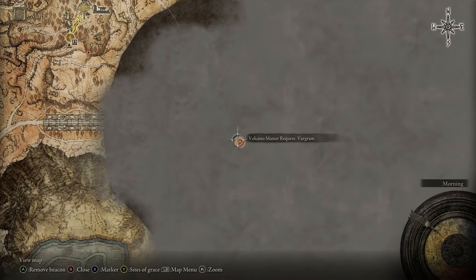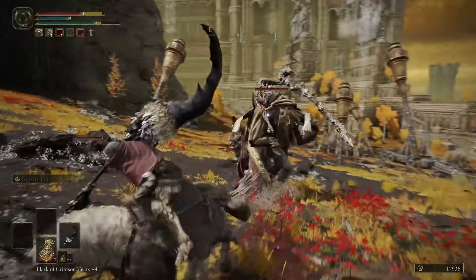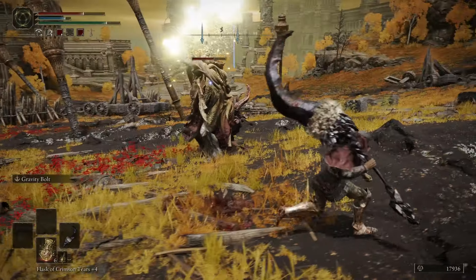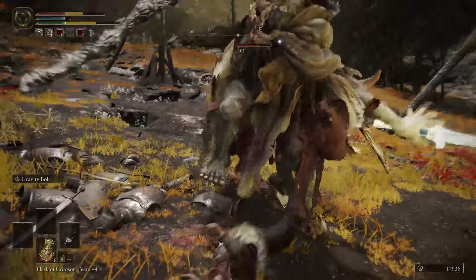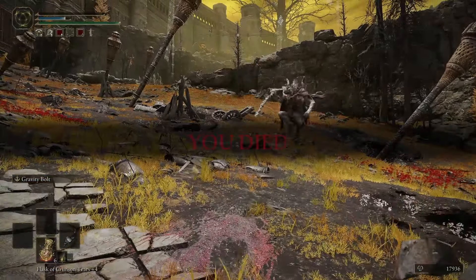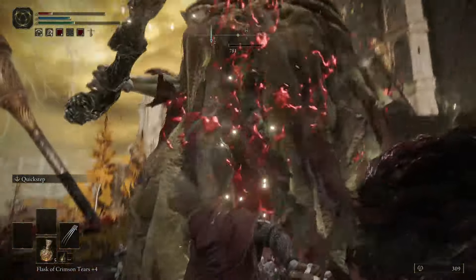The next target is off in the capital and on the way there, I meet up with a familiar face. Margit's back, just like he told me he would be. I made an entire video on him and his fight and I'm super familiar with his work, so I should have no problem beating him now that I'm so much stronger, right? Okay, turns out he's still a major boss and I still don't have all that much health, but at the very least it took way fewer tries than the first attempt and he's definitely dead now.